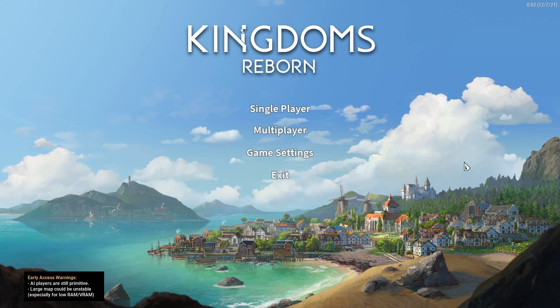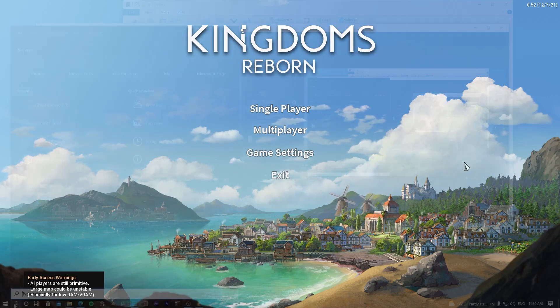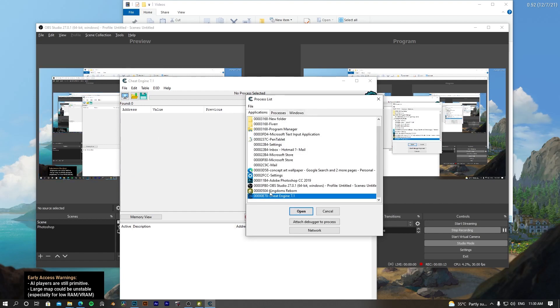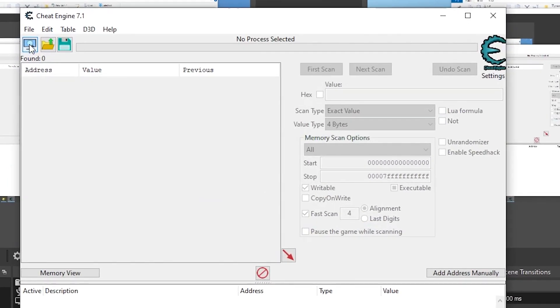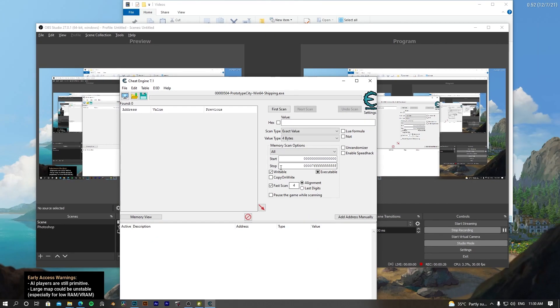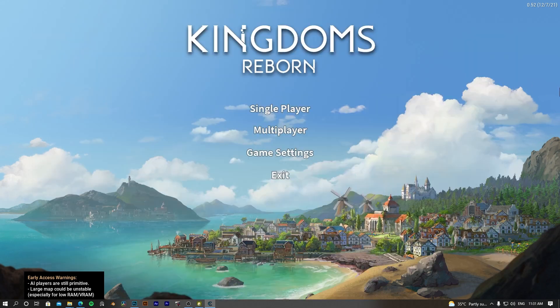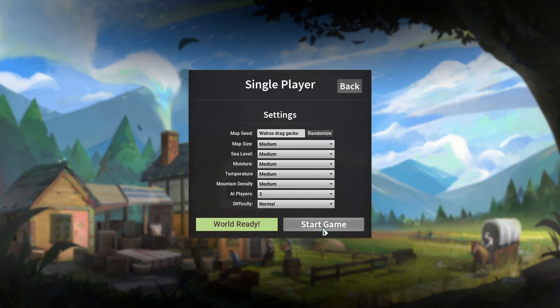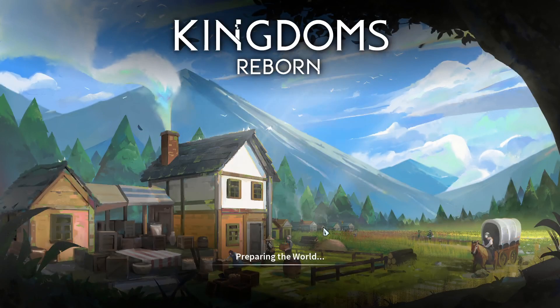After you install Cheat Engine, run it and choose Kingdoms Reborn. Go to the icon, select Kingdoms Reborn, and click Open. After you click Open, go to the game and create a new world — go to single player, new game, market, and start the game.